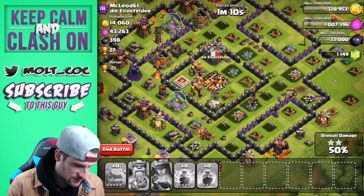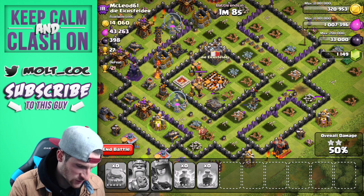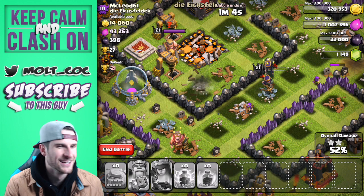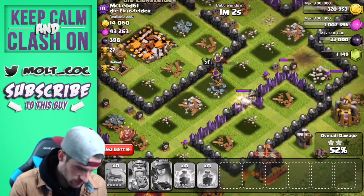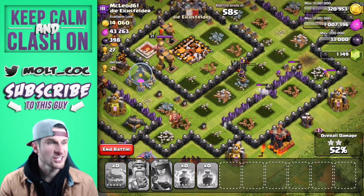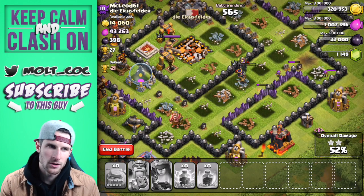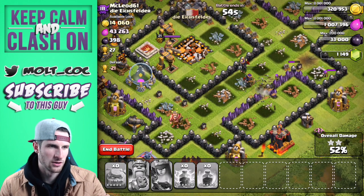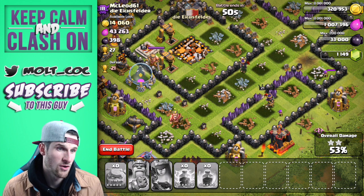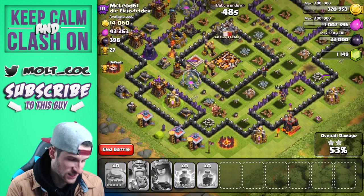Come on queen, take out the X-bow before it takes you out! The queen's gonna kill it. What's she doing now — oh, there's nothing even in there. What is she shooting at? Oh queen, you are in trouble. Oh really — you wanted to go all the way out there to get the Builder?